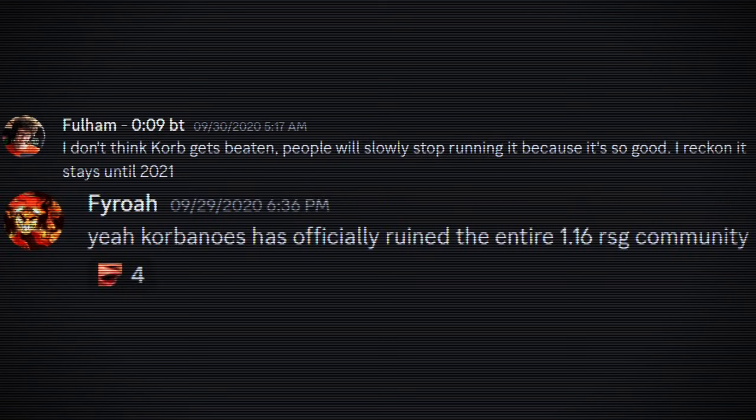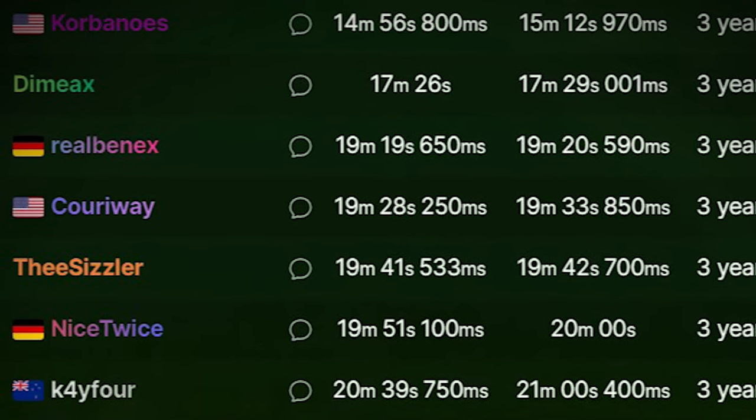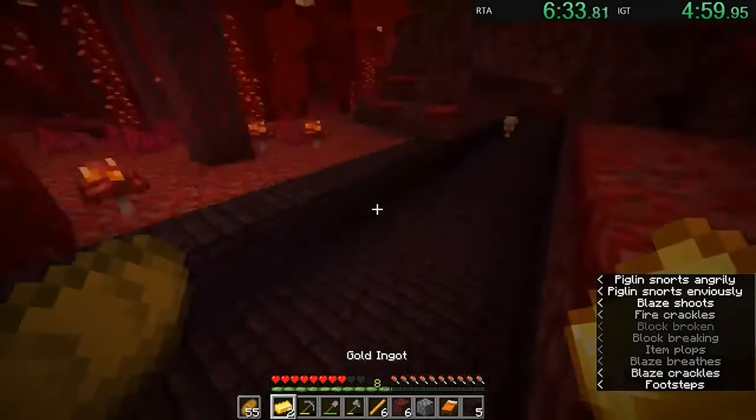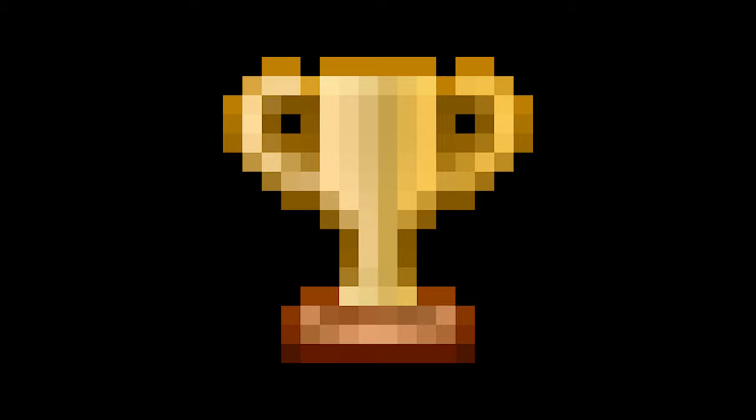Corbanos' run resulted in the biggest world record time drop in the category's history. When it happened, it truly felt like he'd made an enormous, near-insurmountable breakthrough with a run that would stand on top for a while. In order to beat his time, one must get even luckier, and to do that, they'd need to reset so aggressively it would take months, if not years, to see a new record.